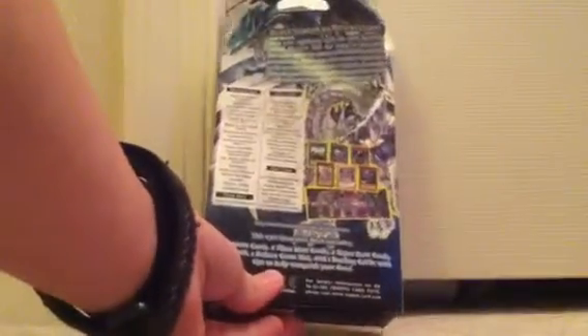Alright, it's a bit strange how it's coming open, but okay. Take a look at the back — a little ripped. Here's your rulebook, something to help hold it in, and our little deck list, as you can see, with a little Blue-Eyes in there.